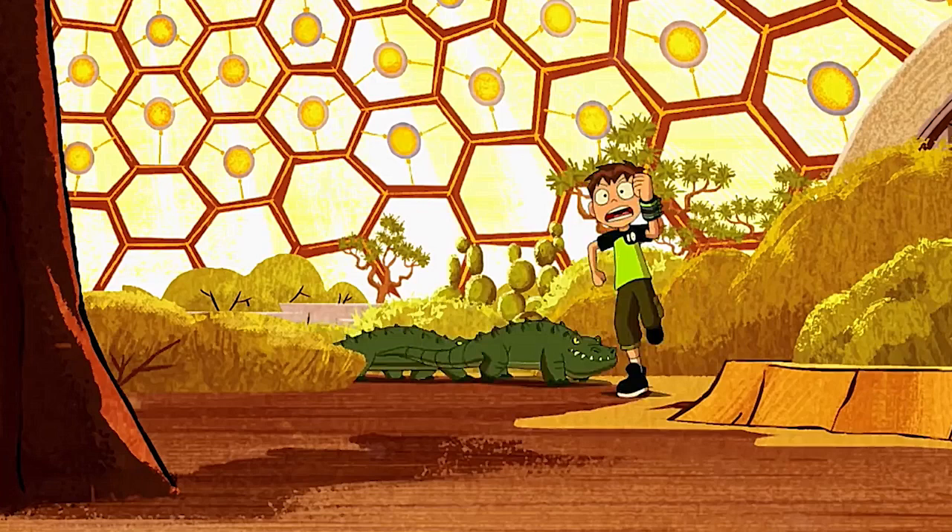I have a few screenshots to show you from the trailer where I found some easter eggs. Here's the first one — Ben is running away from some alligators in a safari. If you look in the background it looks like a globe, kind of like an igloo. I think Ben is trapped in some kind of animal enclosure or safari and has to get out. I think it's a Doctor Animo episode because it involves animals in a safari setting.